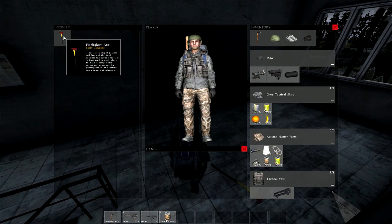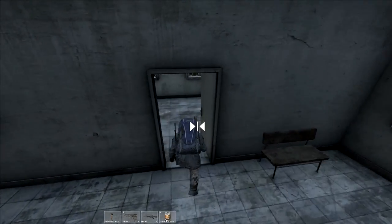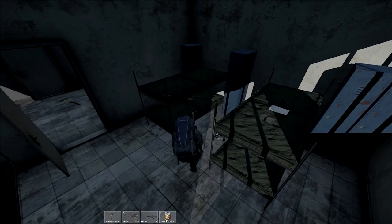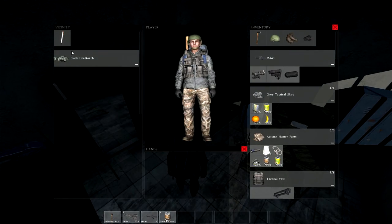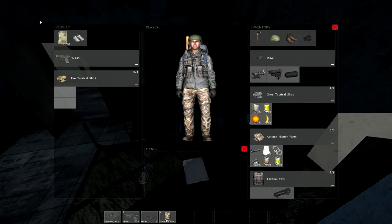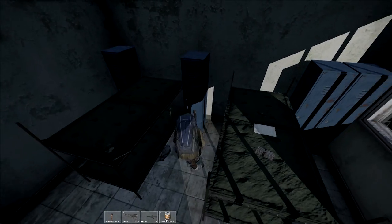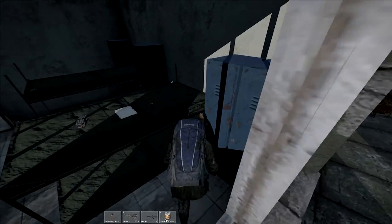Up here is where I normally find my ammo. Two fire axes - we're definitely upgrading. Some boots in worn condition, we'll take those. Found a head torch, a pistol, and this tan tactical shirt - we definitely want that for our M4. Got 10 rounds at least. The tan tactical shirt is in pristine condition so let's take that since ours is badly damaged.